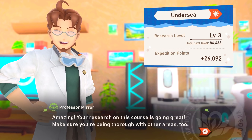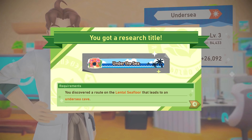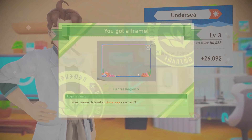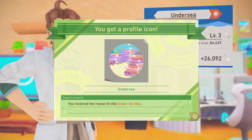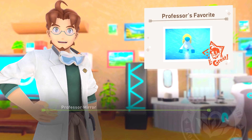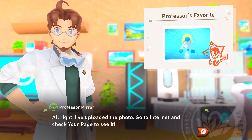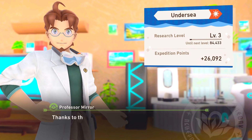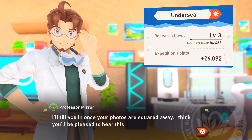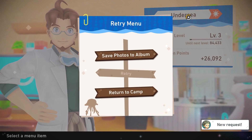Your research on this course is going great — make sure you're being thorough with other areas too. We get some rewards: Under the Sea title, Apprentice Detective title, Under the Sea profile icon. This photo is excellent — I'll put it for everyone to see. I've uploaded the photo. Thanks to the progress you've made in your research, I've got something to report. I'll fill you in once your photos are squared away. I think you'll be pleased to hear this.